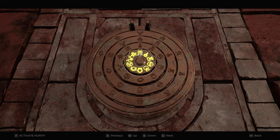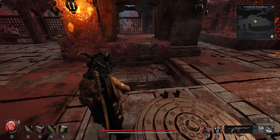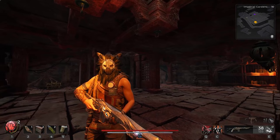It doesn't matter which order you put these in, but when you put all four of these kinds and press F to activate it, it will open up this doorway and you can go down here to collect a reward. I hope you guys enjoyed this video and thank you so much for watching.